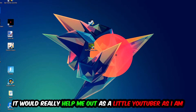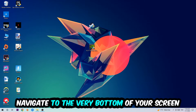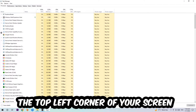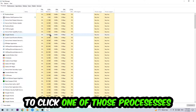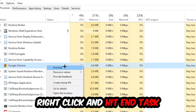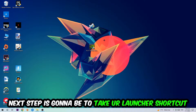The first step is to navigate to the bottom of your screen, right-click your taskbar, and open Task Manager. Next, navigate to the top left corner, click on Processes. Once there, click one of the processes and type the name of your game using your keyboard. If nothing pops up, you're good. If something does pop up, right-click it and hit End Task. Once finished, close the Task Manager.